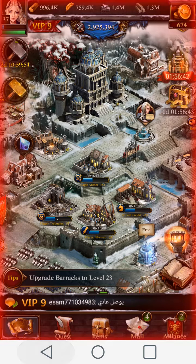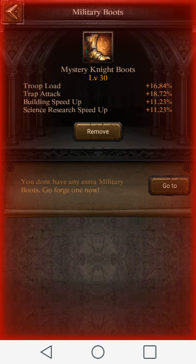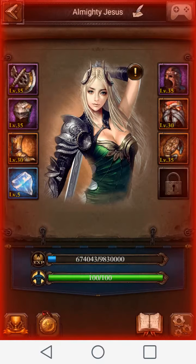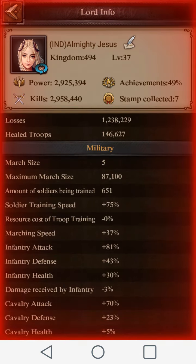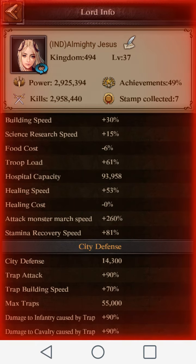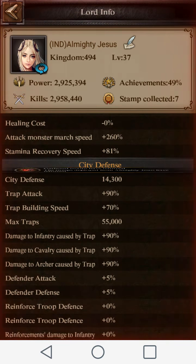Another thing: create your equipment around what you want to do with your account. My account — I want to trap attacks. Basically there's this alliance that used to always attack me, so I created gear around the basis of if someone attacks me, I want my traps to do a whole bunch of damage to them. My trap attack is 90% — 90%, if you can see that — 90% to cost the archers, cavalry, and infantry.